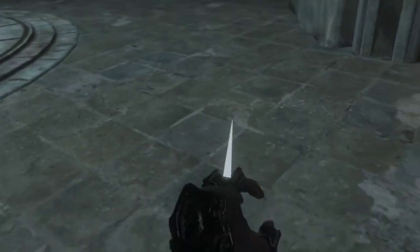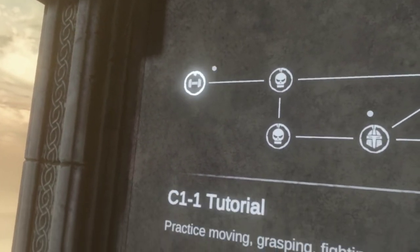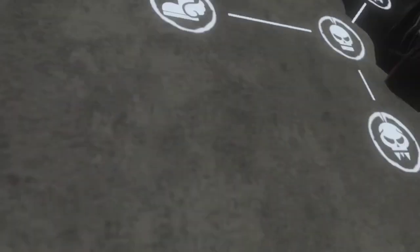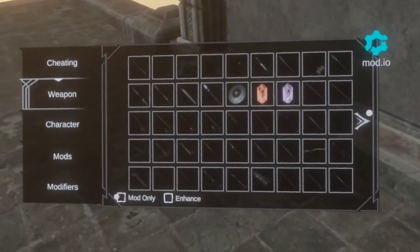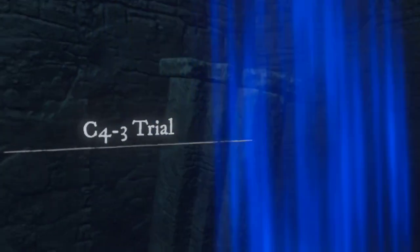I'm going to start with the scythe of doom because it's easier to get than the other one. What you're going to have to do is come to here. You're going to see all these — you're going to need to go to C-4-3, which is this one right here. And if you have any mods like I do, you can use them, like this one and this one. Basically, once you get in here, I'm going to show you where to find it.